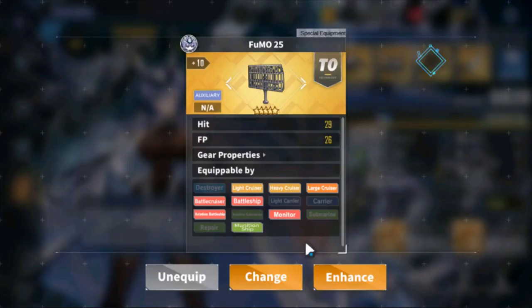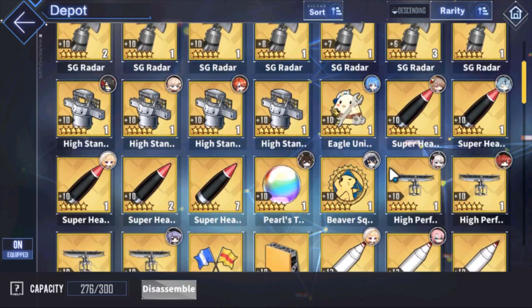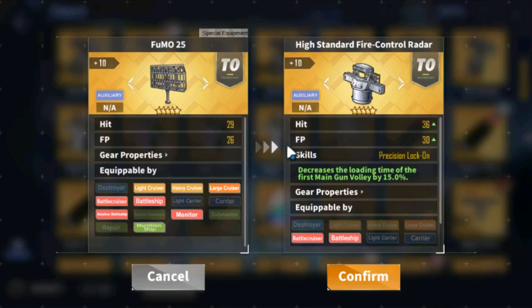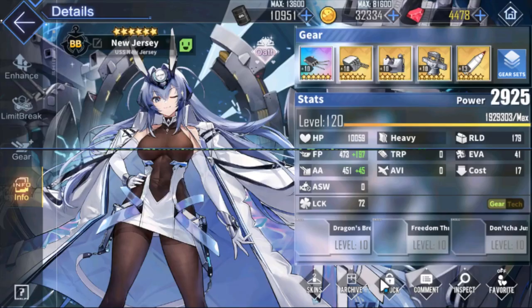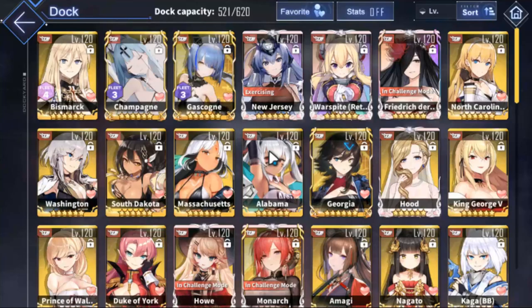That said, battleships have a wide selection of choices — gold fire control radars, white pencils, black pencils. I would rather use double pencils, or white pencil plus fire control radar, over the Fumo 25 with something else. Yes, it has hit, but compared to a gold fire control radar it is nothing. Not a big fan on battleships.